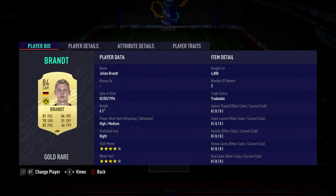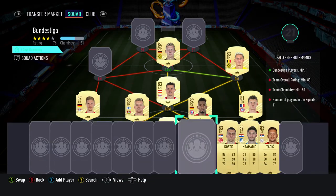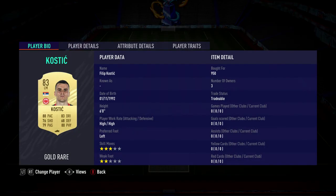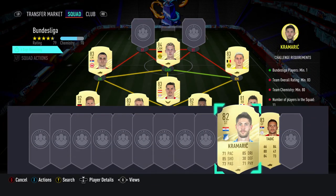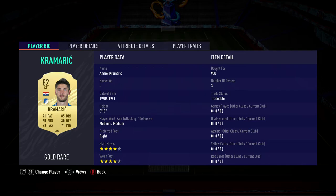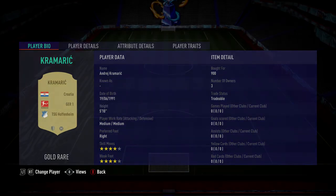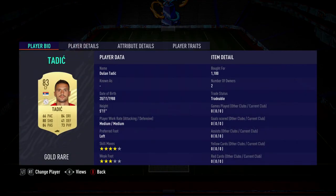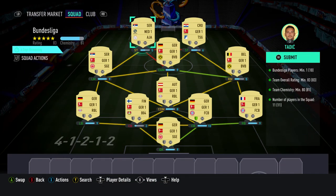The central attacking midfielder is Julian Brandt, bought for 4800, plays for Dortmund in the Bundesliga and is German. The left midfielder is Filip Kostic, bought for 950, plays for Frankfurt in the Bundesliga and is Serbian. The striker on the right is Andre Kramaric, bought for 900, plays for TSG Hoffenheim in the Bundesliga and is Croatian. And the striker on the left is Dusan Tadic, bought for 1100, plays for Ajax in the Dutch league and is from Serbia.